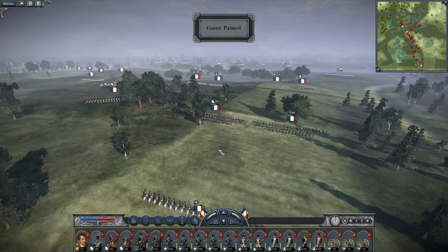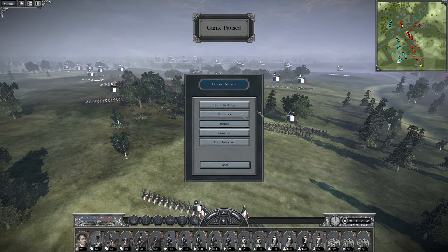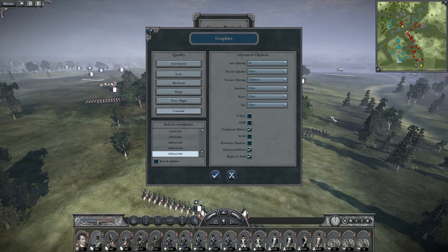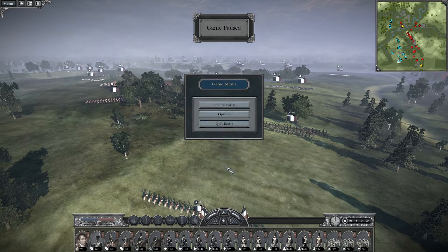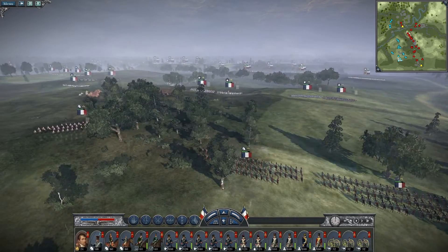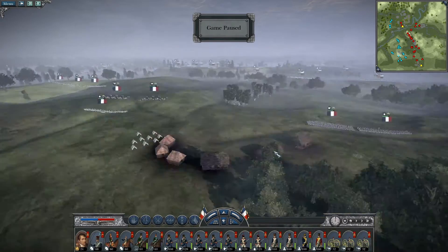Before I start the battle, I will show you what graphics settings I play on. As you can see, I play mostly with everything on Ultra, with Anti-Aliasing on 2x and Texture Filtering on Trilinear. I also have four of the checkboxes unchecked.